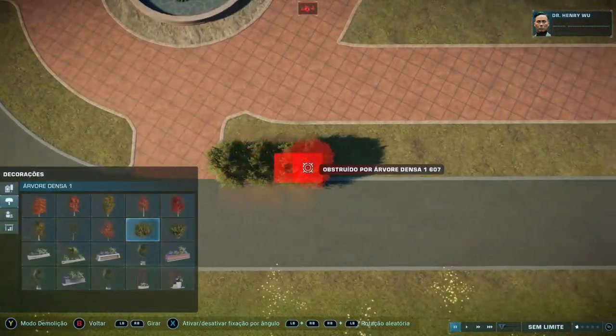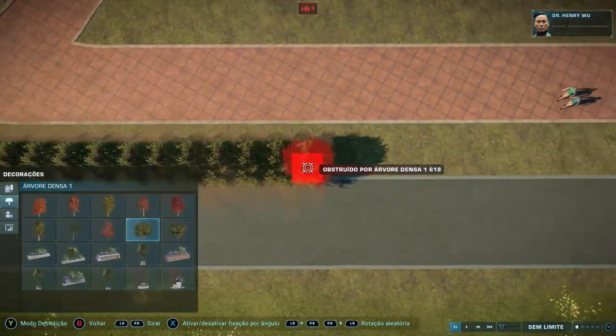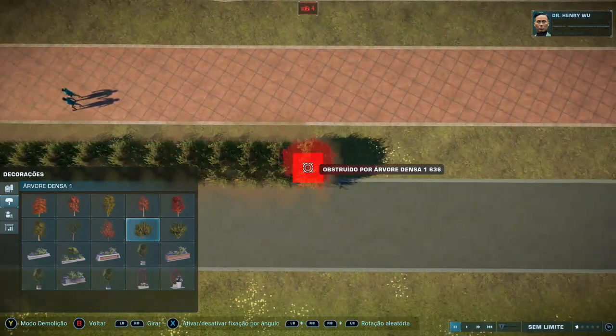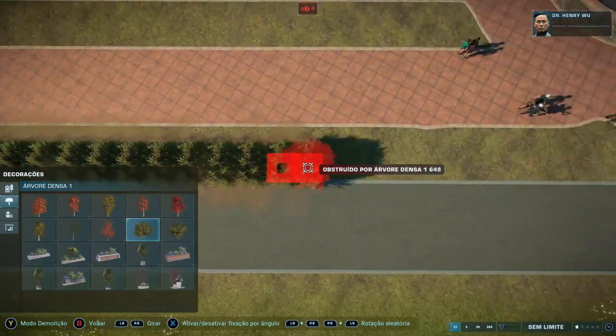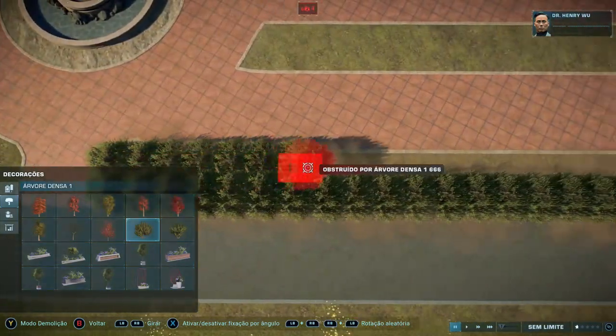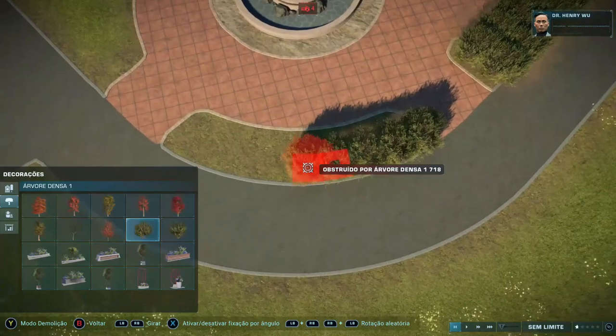Depois disso, eu fui completando as coisas aos poucos — fechando as cercas, colocando os dinossauros, colocando os itens de decoração. Por exemplo, estou terminando de fazer uma das entradas para a exibição dos Três Dinossauros. Depois disso, eventualmente, o parque ficou pronto.